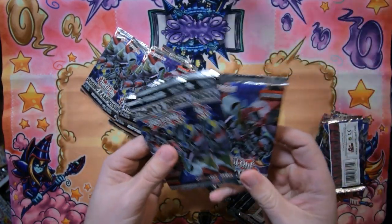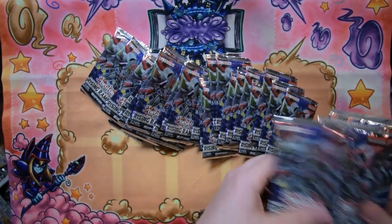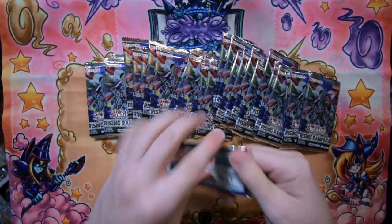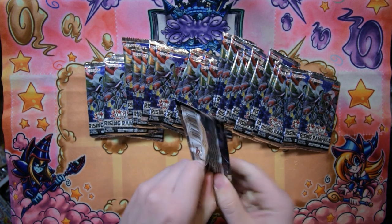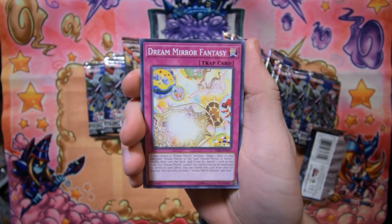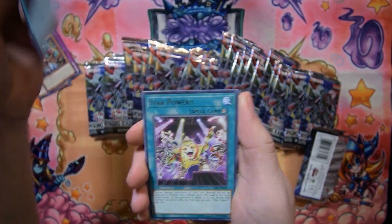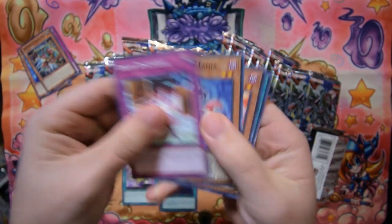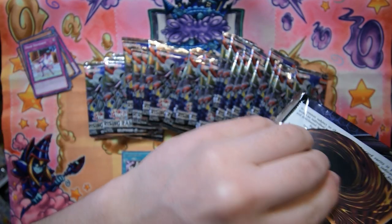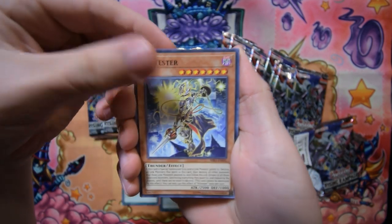We've got 30 packs of Rising Rampage to crack open. Gizmek Orochi is in here as well, which is a card I'd be pretty happy to get. Let's go ahead and crack the first one and see what we can get. We'll go through the cards one by one — Sea Star, Dino Wrestler, Dream Mirror of Terror, and Star Power, and there's the rest of the commons. I don't think I've ever done a special edition opening before.